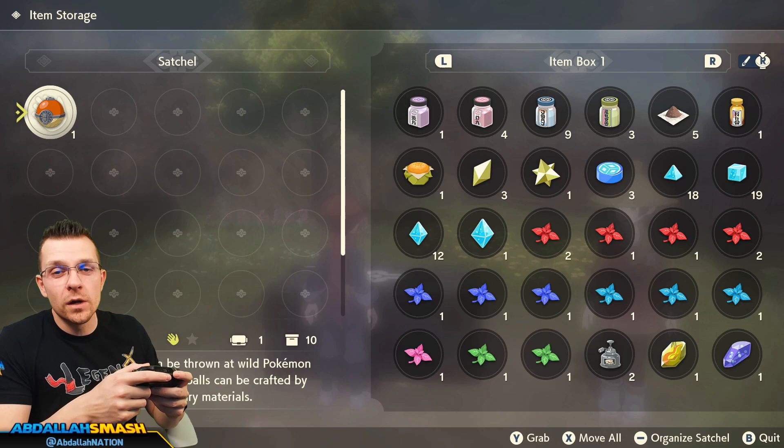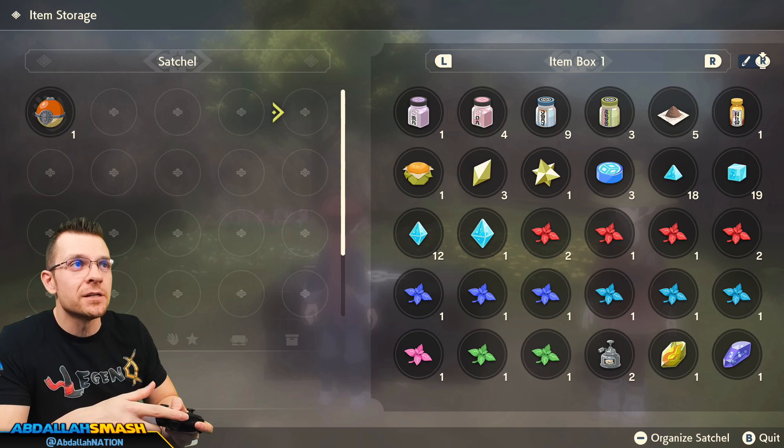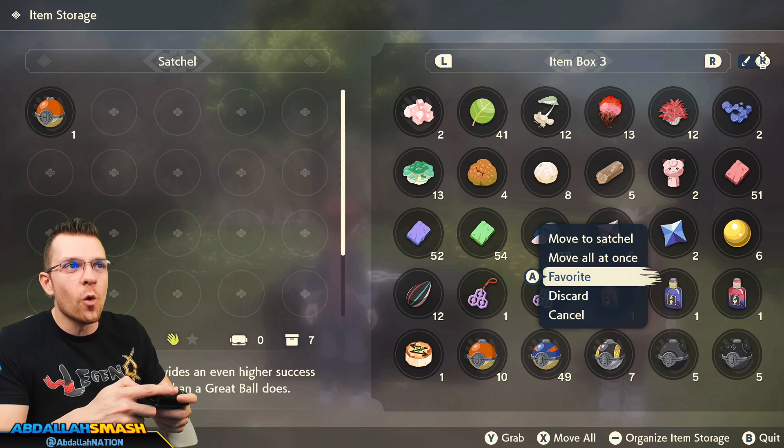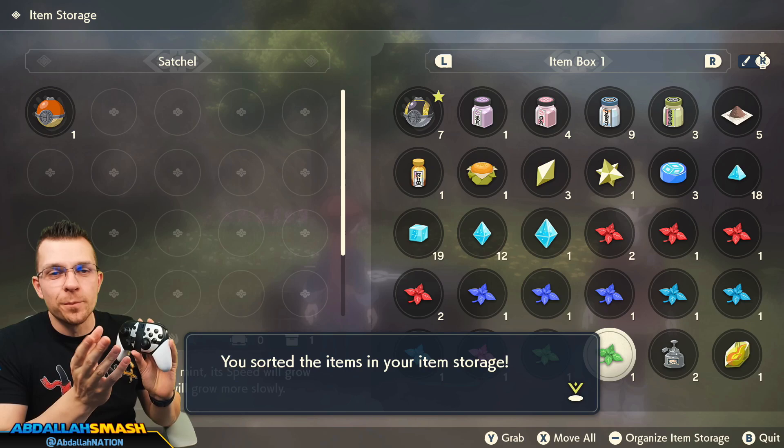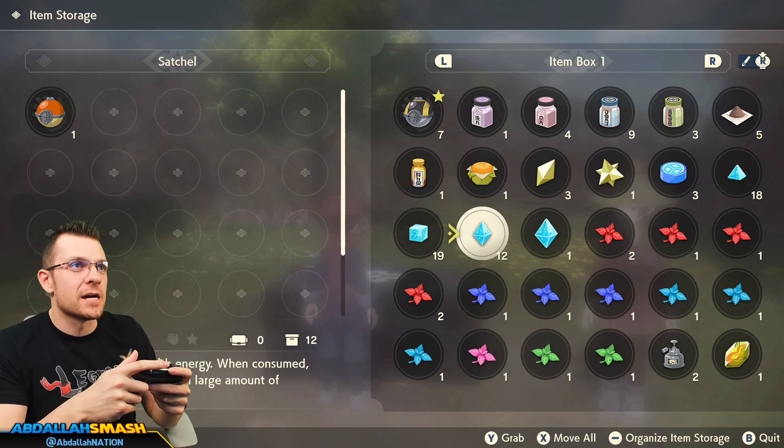One of the things too — if you want a certain item to show up at the very front or the top of the list, like the Ultra Balls over here, and you want it to always show up on top, click the A button and then go over to Favorite, and it'll put a star on it. So you can see, if I press minus for Organize Items, the Ultra Ball will be right up top, and same thing with organizing your satchel — it'll zoom right over to the top.